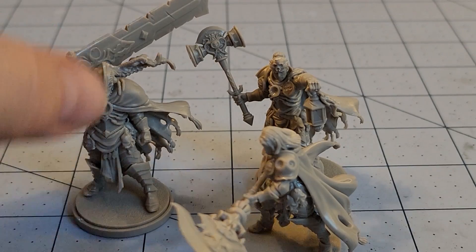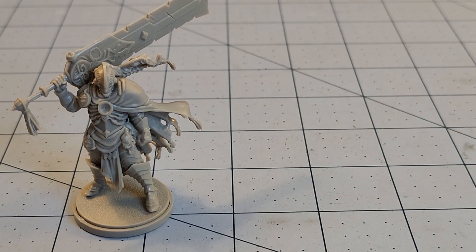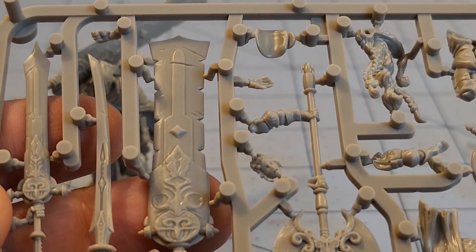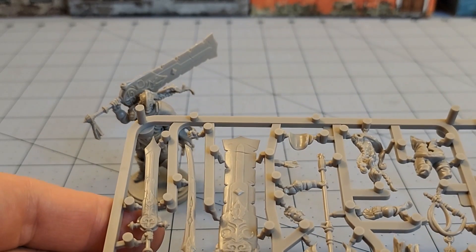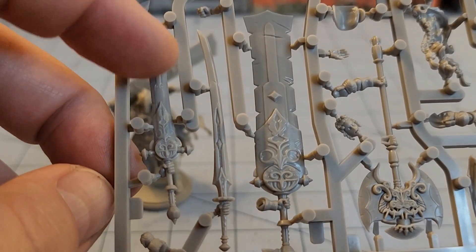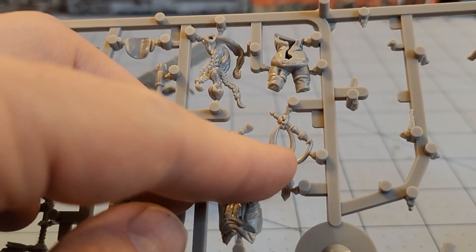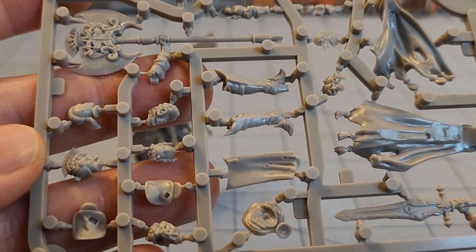I'm an absolute sucker for great swords when it comes to Kingdom Death. Here is the last of the female sets. You can see this is probably the only sword option available for that model. There is another katana for one of the men. This is the only whip hand available. If you really want to try swapping, you're going to have to really do some work on your own — there's going to be a little bit of conversion necessary, I think.